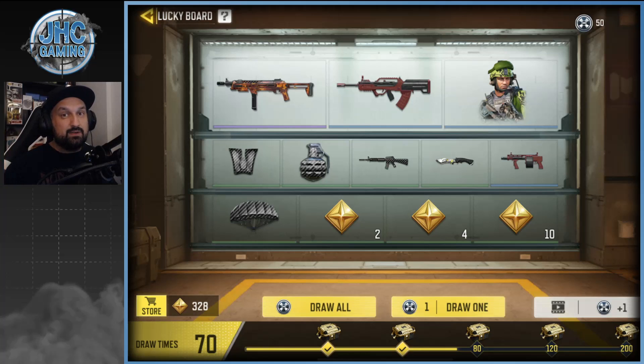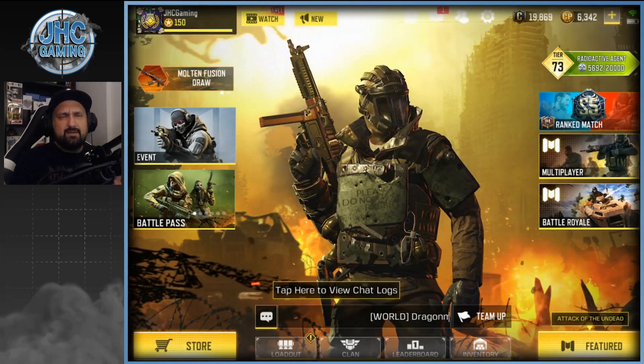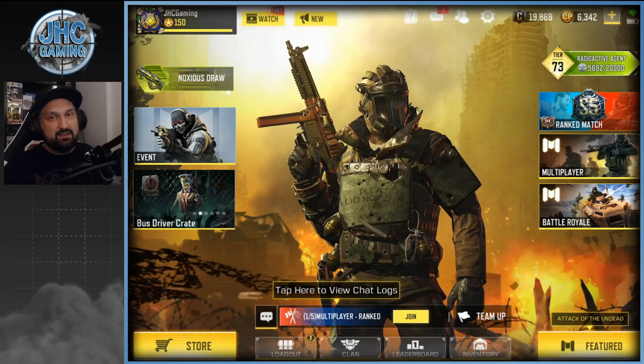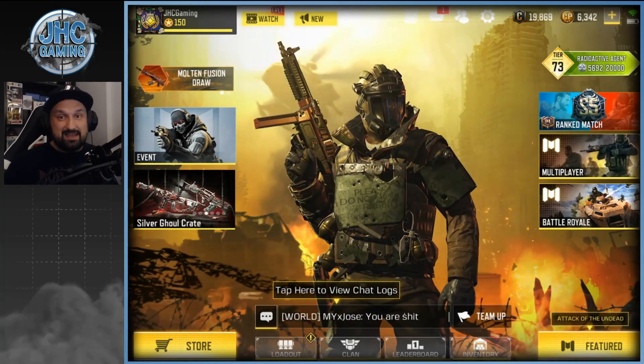There's the Type 25, the HG 40, and other stuff — let's see how many tokens we're gonna get today. I'm at 328 right now and I should get one of these bonuses also. We've got the regular stuff, the clan crates, some Going Dark crates, and we're gonna check the shop at the end of the video.